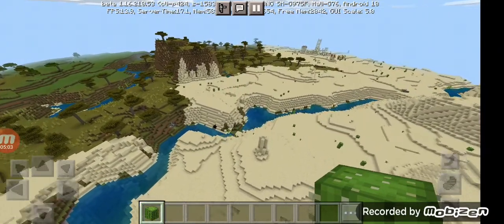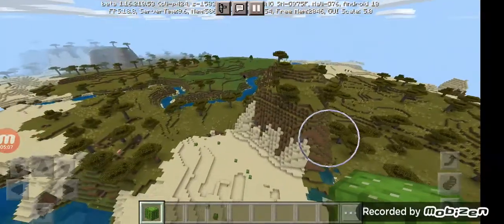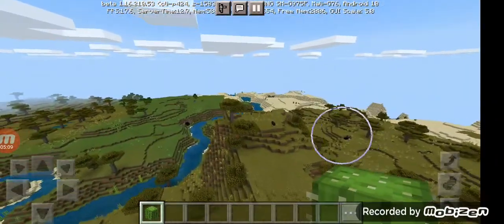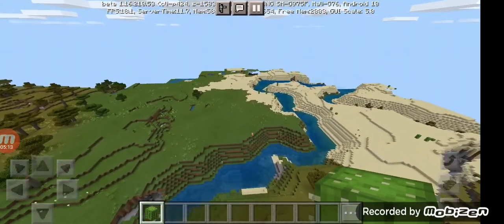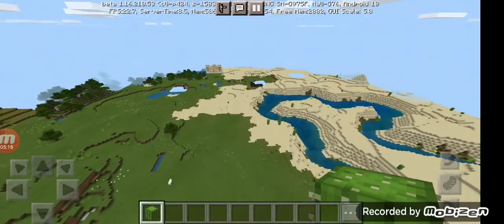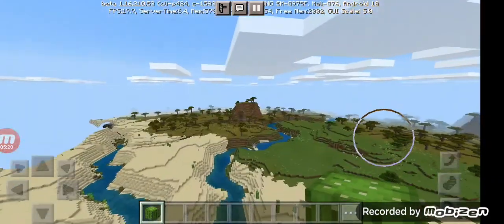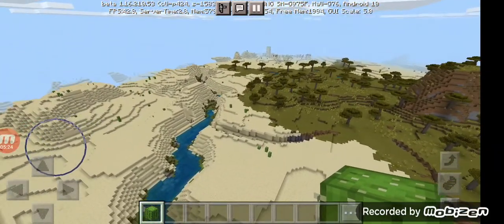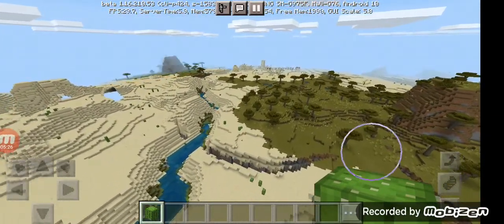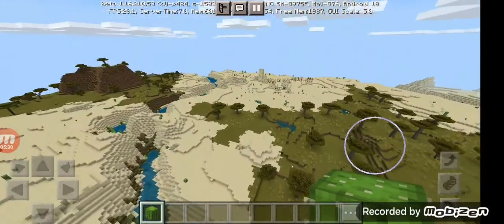I just found something new that I didn't see before — there's a bunch of villages near each other. Going back this way leads to the desert temple, and the village is just over here. And just this way is a zombie village! There's also a ravine that goes all the way down to diamond level.